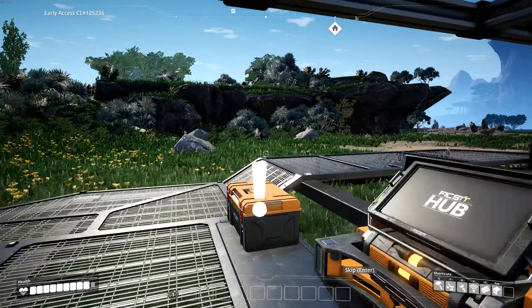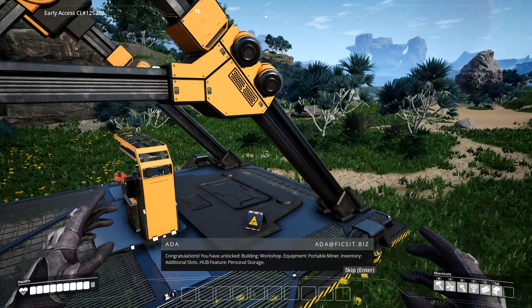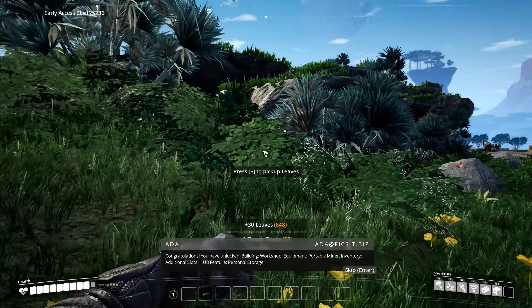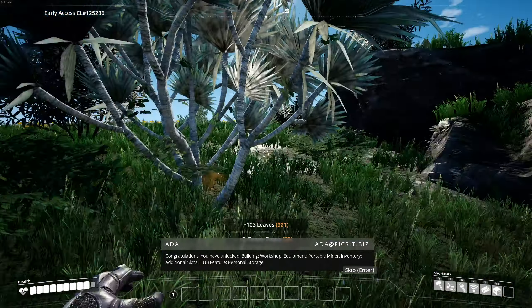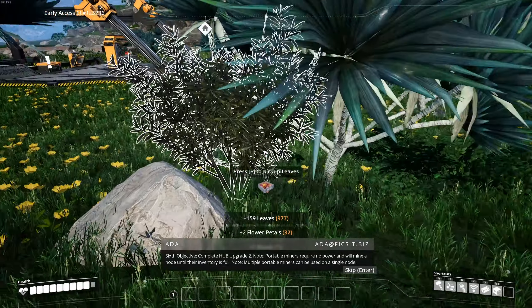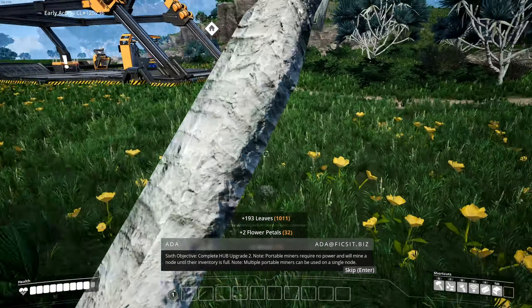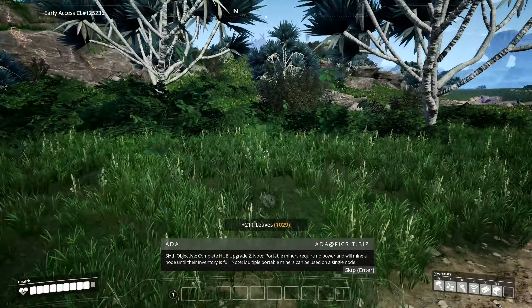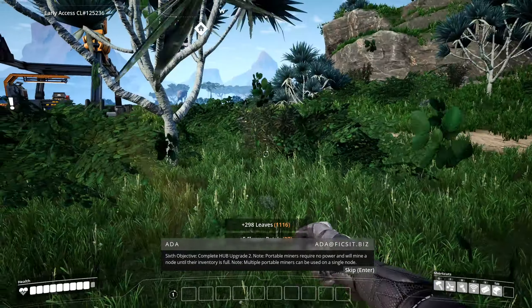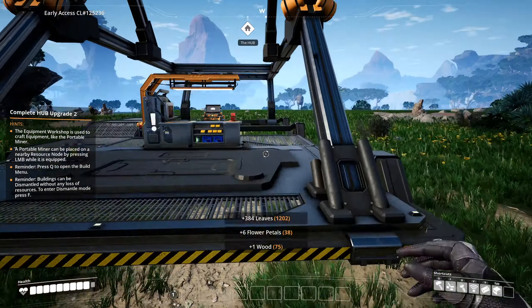Nice - congratulations! You have unlocked: storage chest, equipment - portable miner, inventory additional slots, and hub feature: personal storage. Sixth objective: complete hub upgrade two. Portable miners require no power and will mine a node until their inventory is full. Multiple portable miners can be used on a single node. So we can now make portable miners.